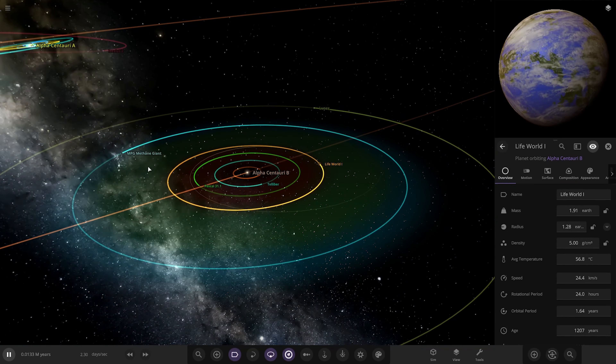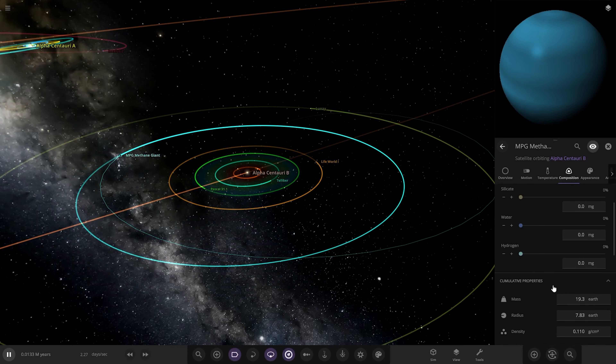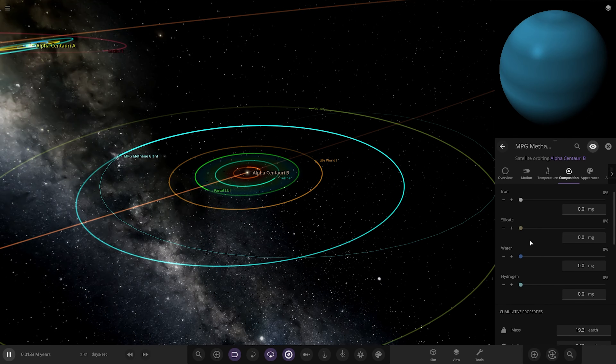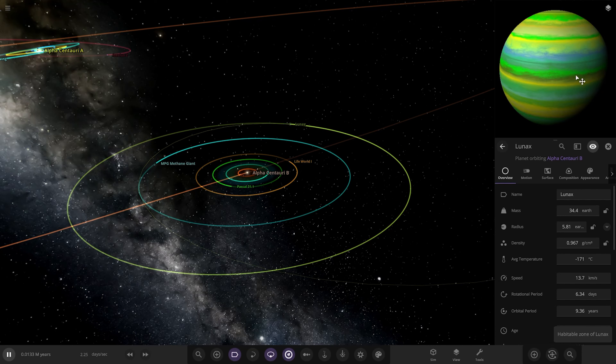I love the clouds on it as well. Then we had the Methane Gas Giant - it's in the name, it's got a special element in the game files which is pretty cool. It's just a nice shade of blue, not really too much we can do with that. And then lastly we had Lunax, one of your guys' gas giants, with nice vibrant bright summery colours.